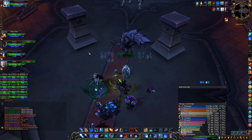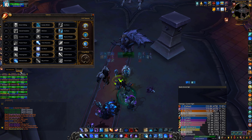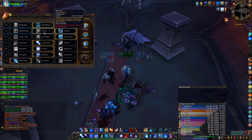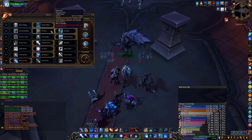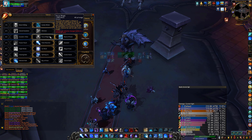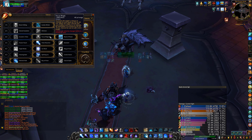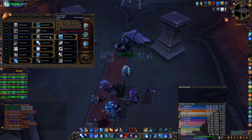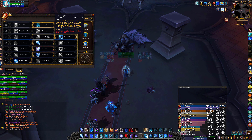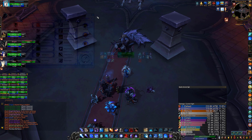In terms of talents, you pretty much run the standard set of talents for any Frost content for the raid, with Shimmer or Ice Flows being up to user preference. If you have a Frost Mage that you can swap Focus Magic with, provided you're both at 23% or less crit, use Focus Magic. If you're not too confident with your Rune of Power placement and you're okay with a slight DPS loss, use Enchantress Flow. The rest is the usual.